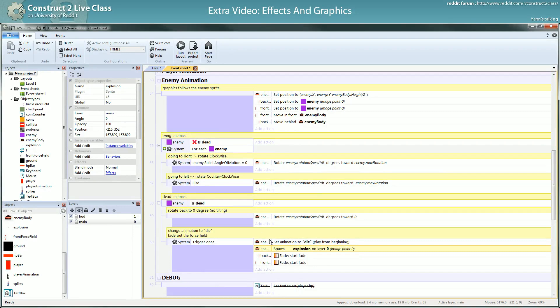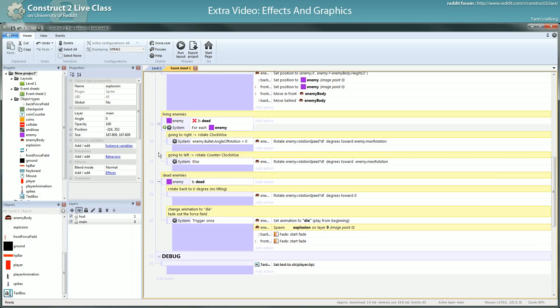The enemy is dead. This can maybe be a problem if you have two enemies dying at exactly the same time. Let me think about this — no, it should be alright, because it will happen for each. That's actually a good choice. So, explosion. Let's see how it works — we just added spawn explosion.